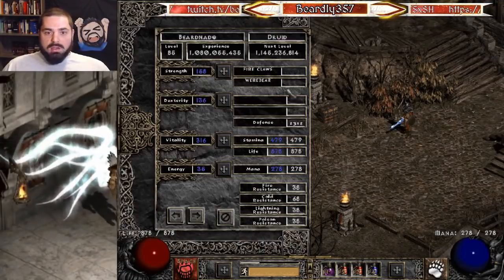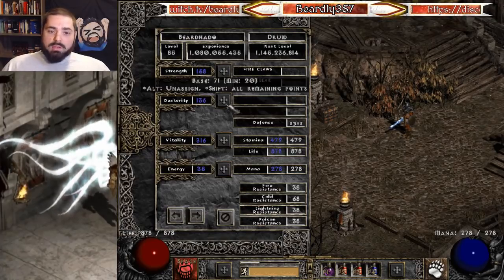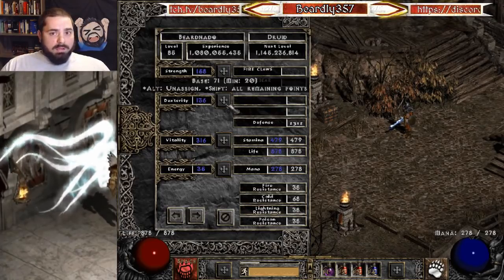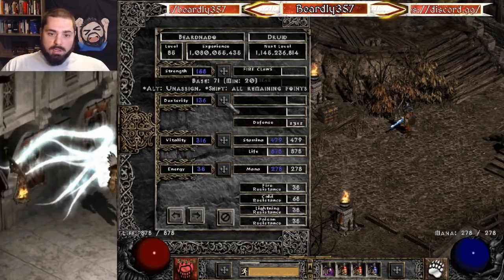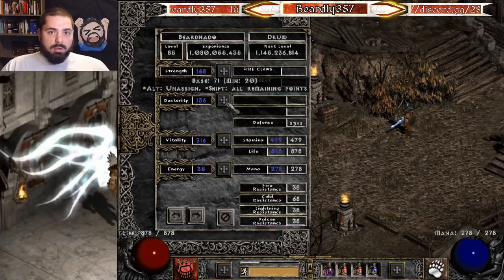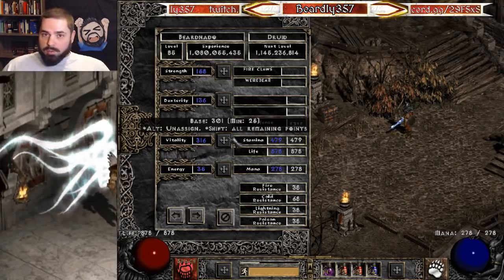First, let's start with stats. Enough strength to equip your gear, obviously. You need 136 dexterity to equip a phase blade. So after you put on a Ravenfrost and the rest of your gear, 136 dexterity should be your goal in this particular build. Everything else goes into vitality. Pretty simple.